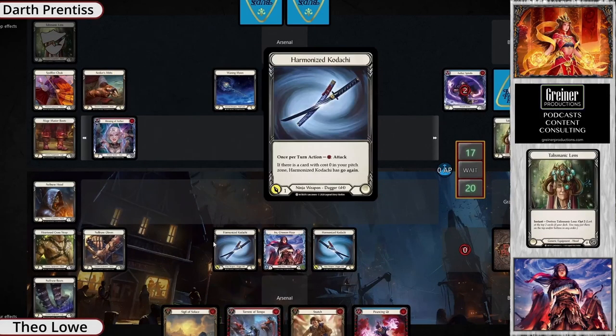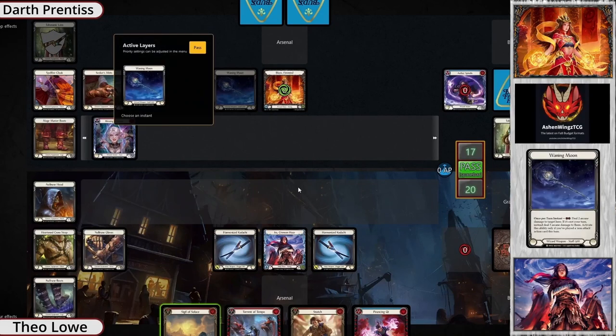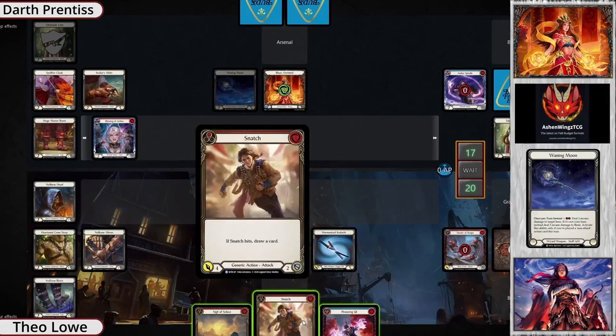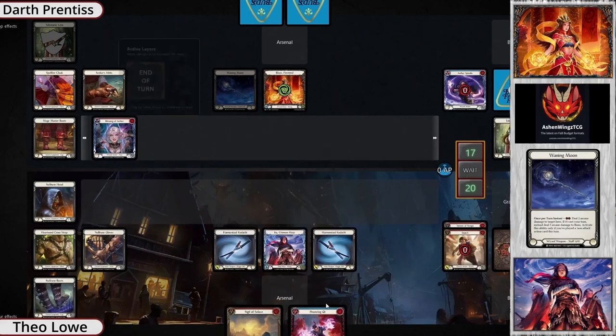It looks like they've already got an aura on the board — it's Blessing of Aether, which is a pretty neat aura that will buff your arcane damage on the next turn. It's not often used in Wizard right now, but it can lead to really explosive turns. They're just trading back and forth on turn one plays.